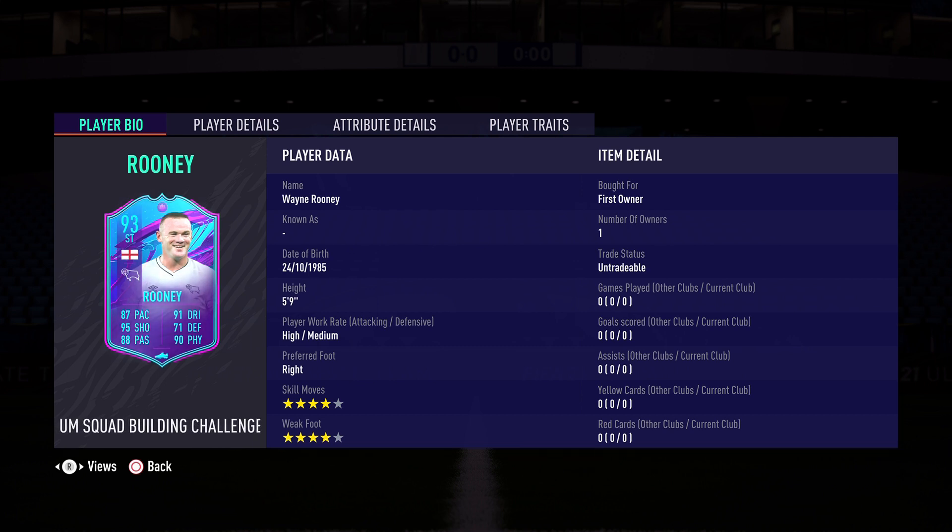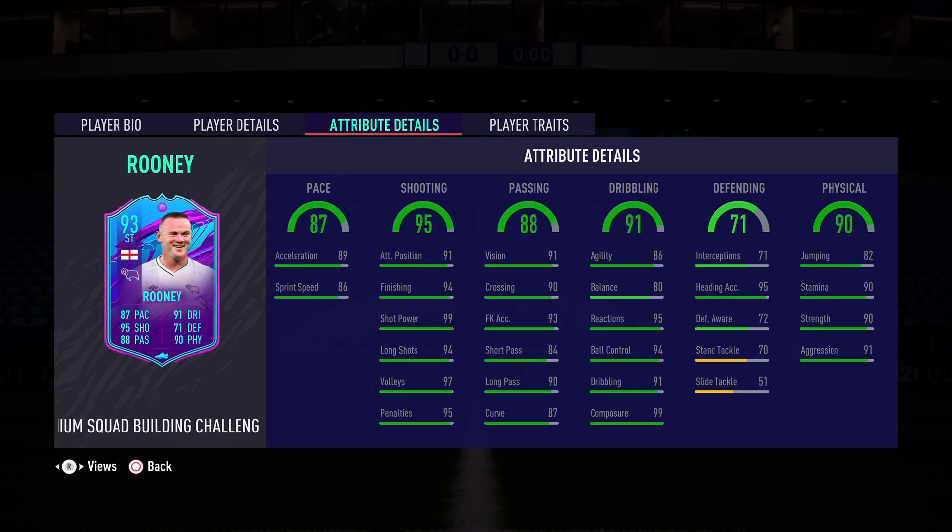On to the in-game stats, which look incredible — only two stats are in the yellow, so it should tell you how good this card is. First, 87 pace: 89 acceleration, 86 sprint speed — really good, but definitely need to be increasing that. I think engine is the way to go on this card and play him at CAM. You can also put a Hunter chemistry style if you do want to play him up top.